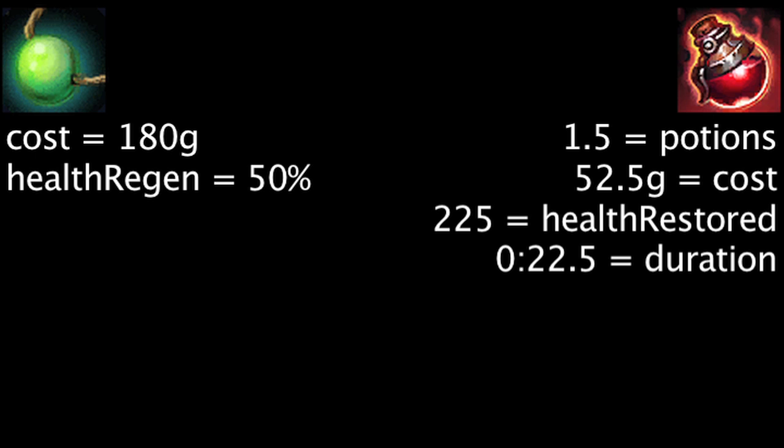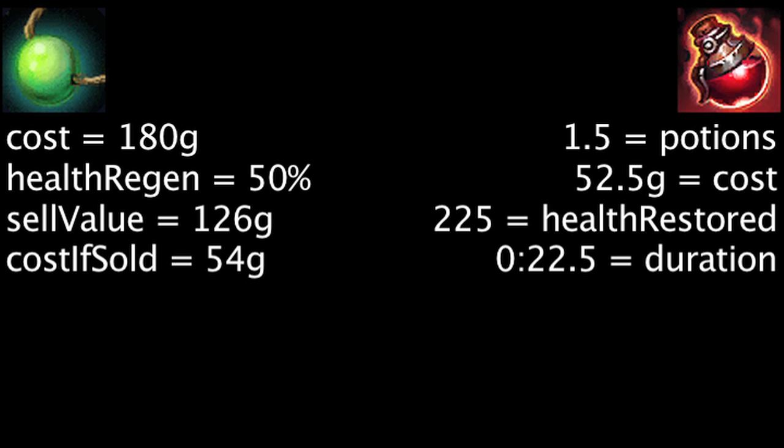We'll be using 1.5 health potions in our examples as this is about how many health potions one could buy from the gold they save from not buying a rejuvenation bead if they later sell it. Now let's take a look at how quickly each champion can make a rejuvenation bead generate more health than 1.5 health potions.